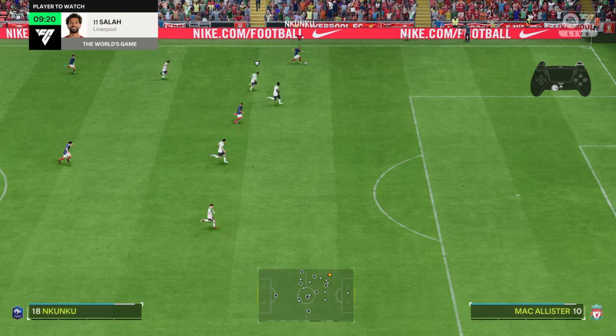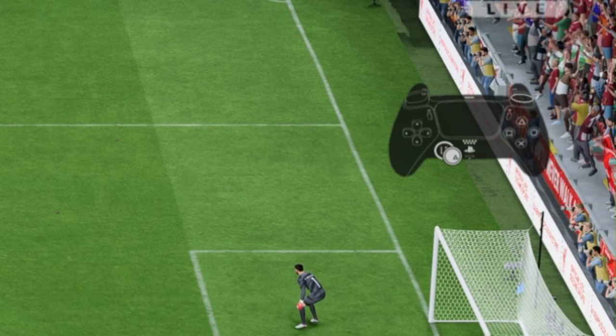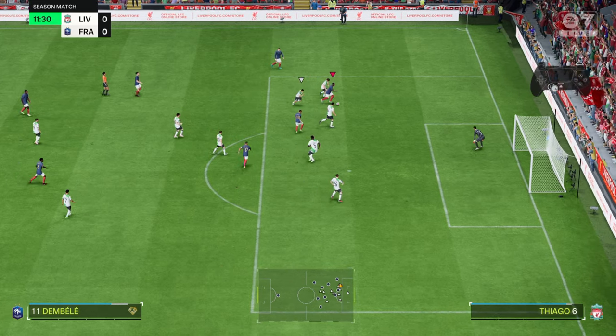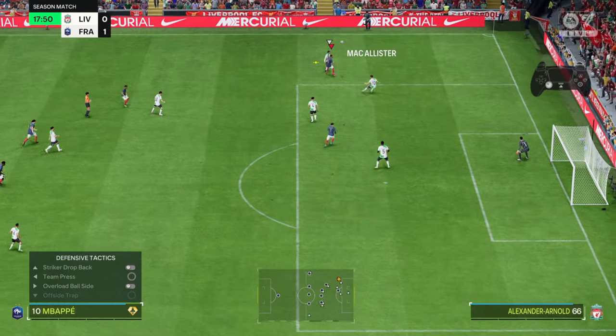Going into example number one — as you can see, we've triggered the controlled sprint. Controlled sprint can be done by pressing and holding R1 on your PlayStation controller or RB on your Xbox controller. While we do that, we also hit the sprint button, and you will see the player boost his speed, gaining leverage and advantage on the opponent.